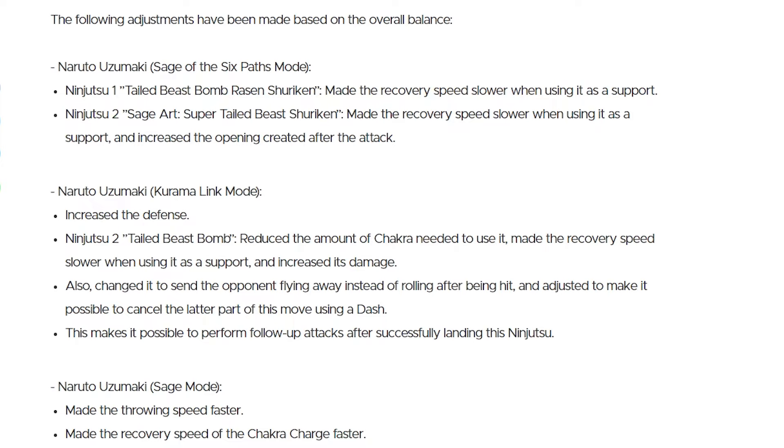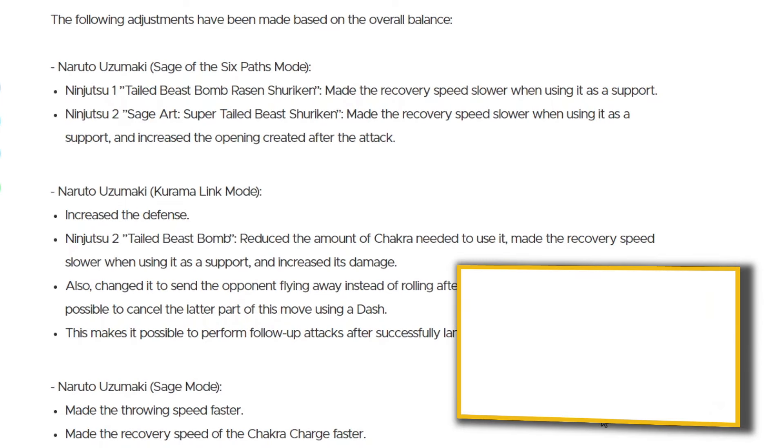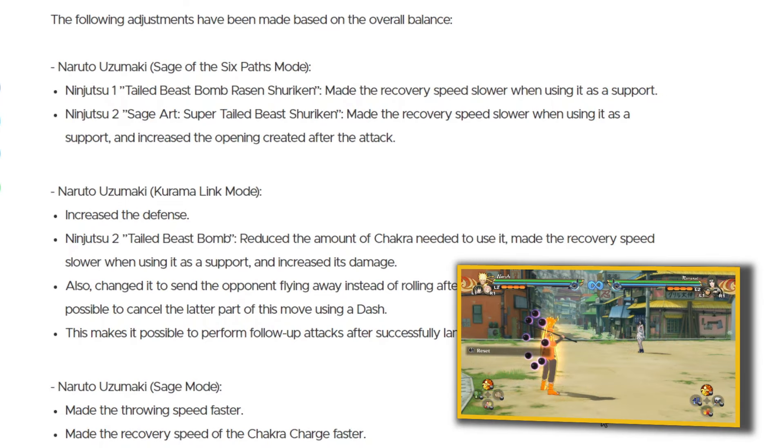For this part of the video, I saw that there were a lot of changes to the characters in this game and I sort of want to go through them with you guys because I have not looked at this. Also, just to make the video a bit less boring, I will probably show the changes on the plain side of the screen. Naruto Uzumaki, Sage of Six Paths, Ninja 2-1.